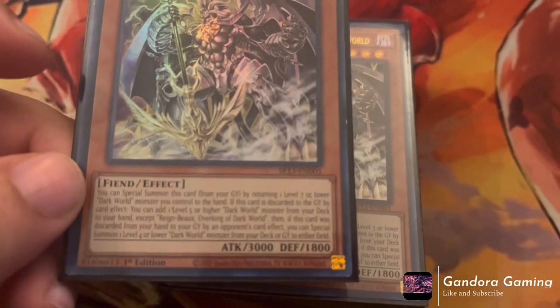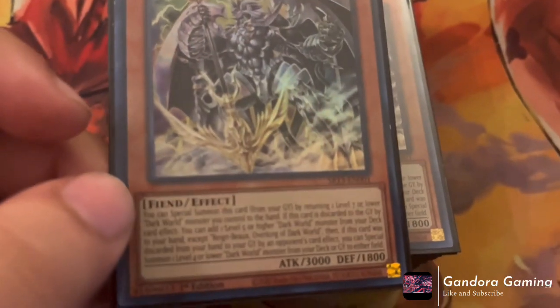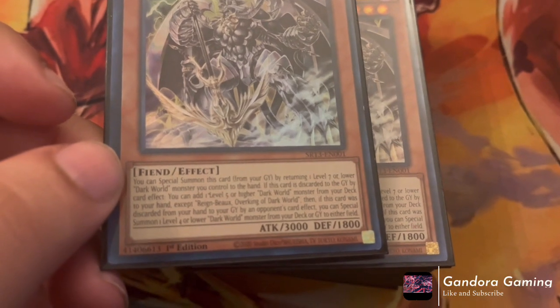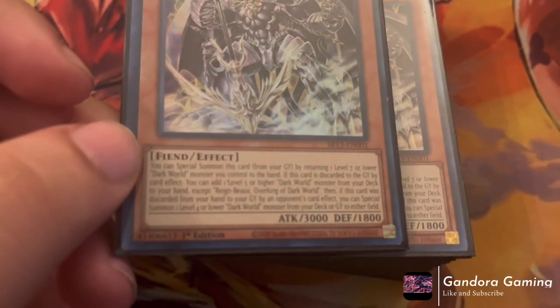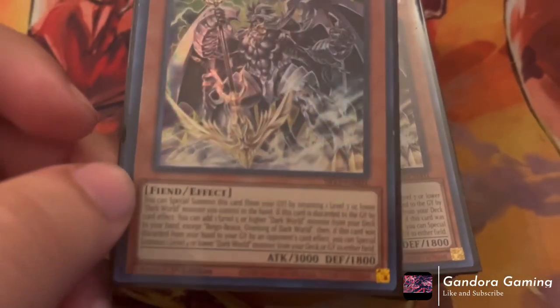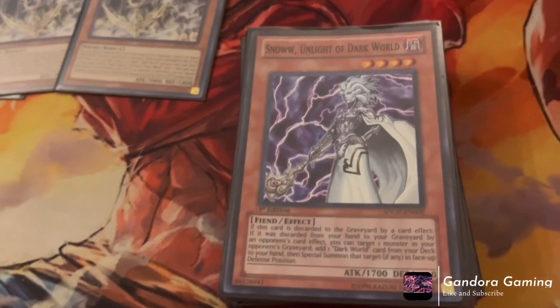Over King doesn't have a once-per-turn on his special summon, so you can keep making Rank 8s by detaching materials. He also has the effect where if discarded by a card effect, you can add one Level 5 or higher Dark World monster from your deck to hand — so he searches Grapha or Silva. If discarded by your opponent's card effect, you can special summon one Level 4 or lower Dark World monster from your deck or graveyard. He's a must-run at three.